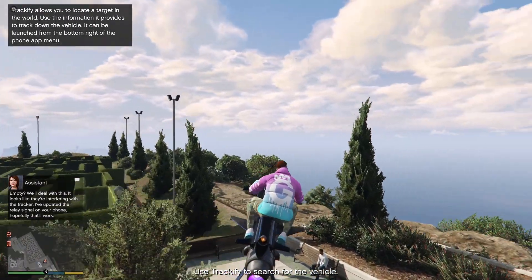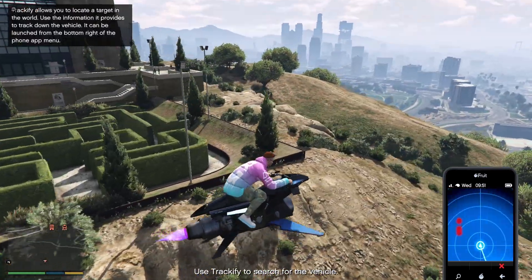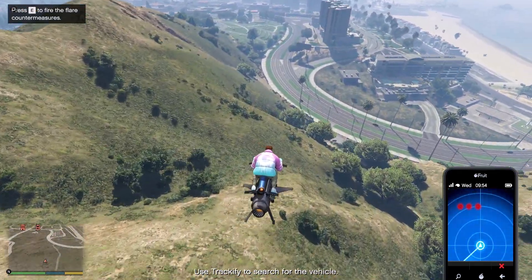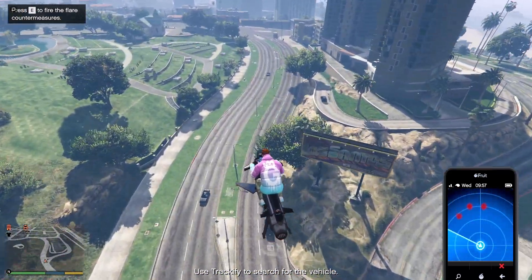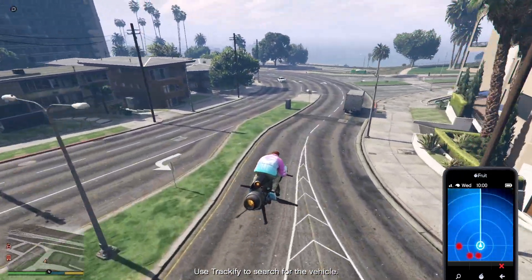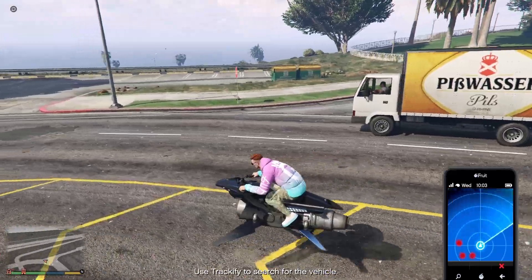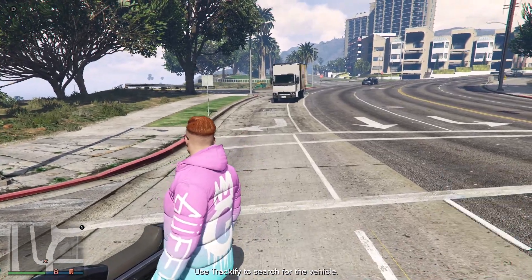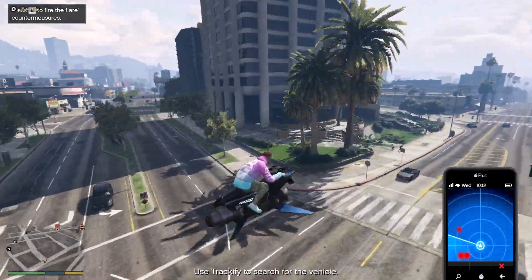When you are sourcing crates and you get the Trackify source mission, pay attention to the radar — the very last red dot that pops up will be your target vehicle. As you see here, the last red dot that popped up is the target vehicle, which will save you time and prevent you from searching through the other dots. If all the dots appear on the radar instantly when you open the app, just close your phone, reopen the app, and then the last dot to pop up will be your target vehicle.